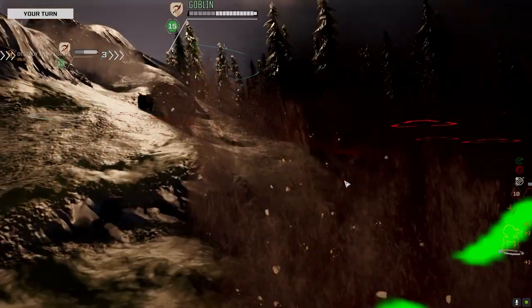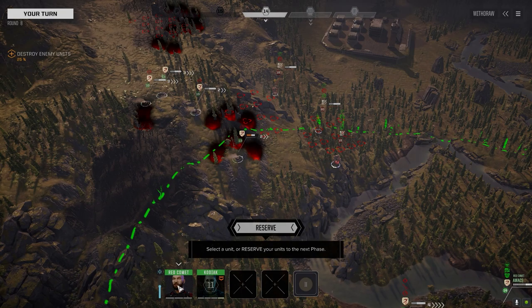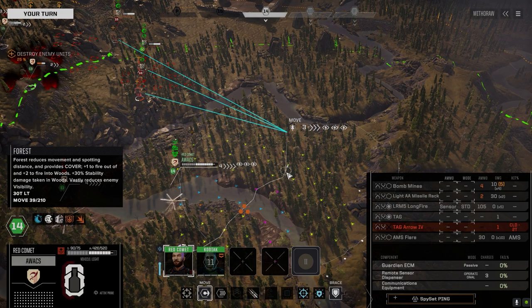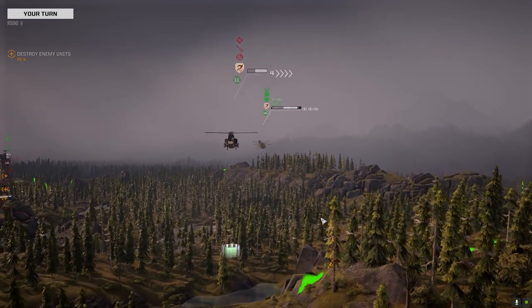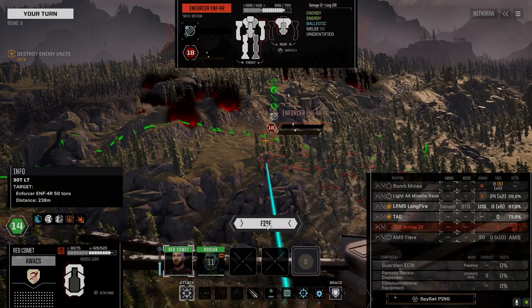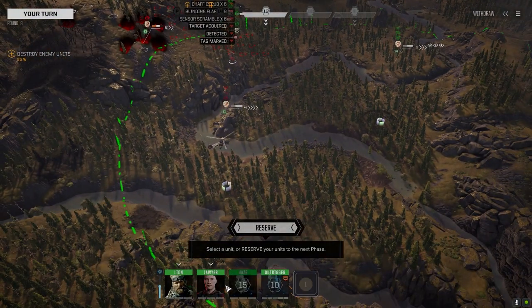Let's get over here. Damn it — that's the main threat right now. All my weapons are fixed forward, so it's a narrower firing arc — that's why it says I can hit, but then when I move I can't hit because of the helicopter's limited arc.